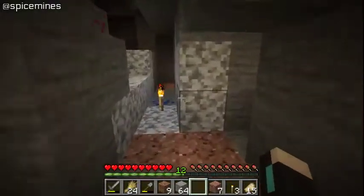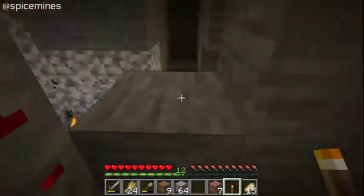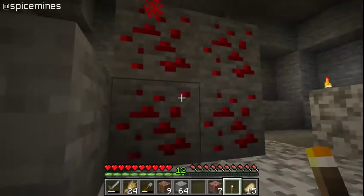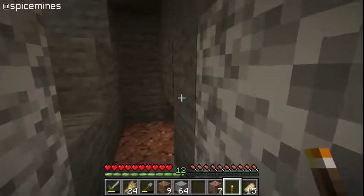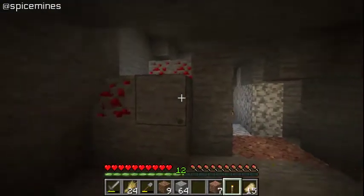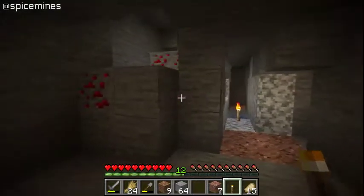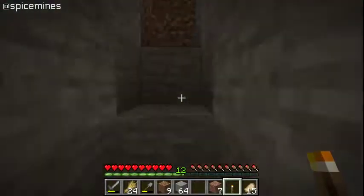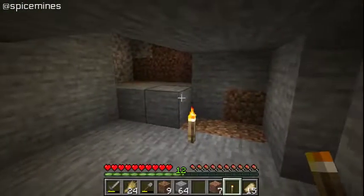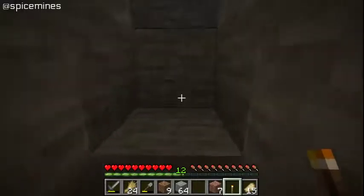I'm going to be doing that in this series because in my experience it's the best way of getting a lot of these materials — like redstone, lapis lazuli, iron, coal, and also diamonds. And if you're in an extreme hills or mountain region, you'll definitely find emeralds down there too. Let's go back up, put this iron in the furnace, and get started on polishing this andesite, making stairs, and then getting started with reconstructing this house because I'm ready to build.